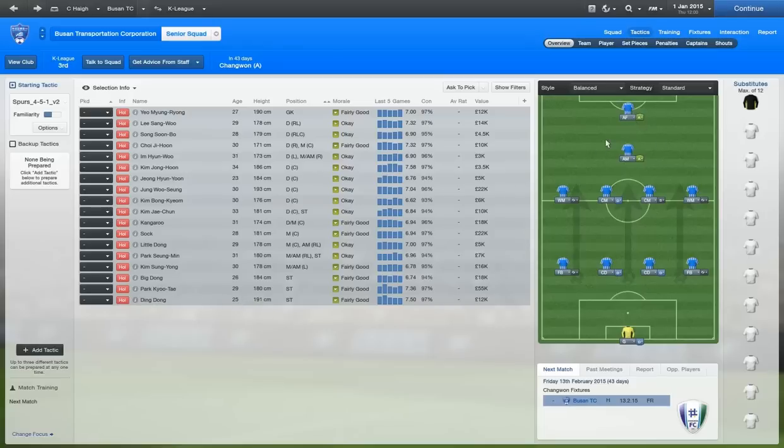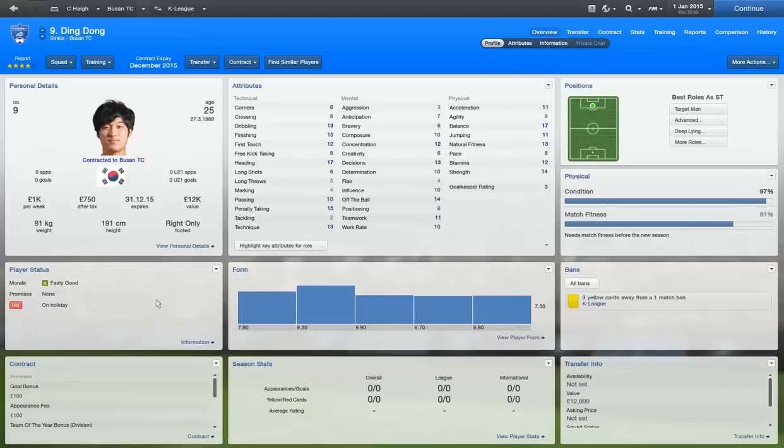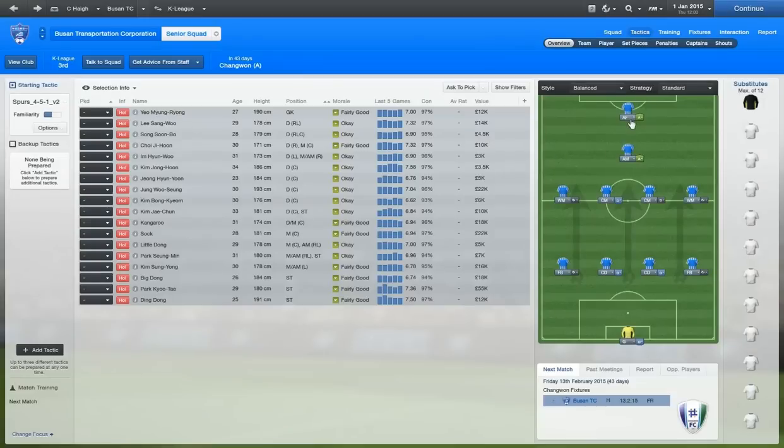He's 191cm, and to have him as the lone striker, I think would be pretty good. Maybe even Pat Qutay, but he's a bit too small for that. Ding Dong's got really good heading, so to have that kind of guy spearheading the attack — I'm hoping that's going to work out. This Spurs 4-5-1 — you can actually download the strategy. If you type into Google 'best defensive strategy for Football Manager 2013', footballmanagerstory.com is pretty much near the top.